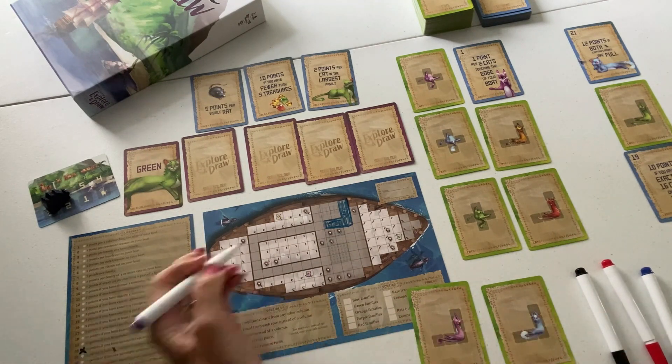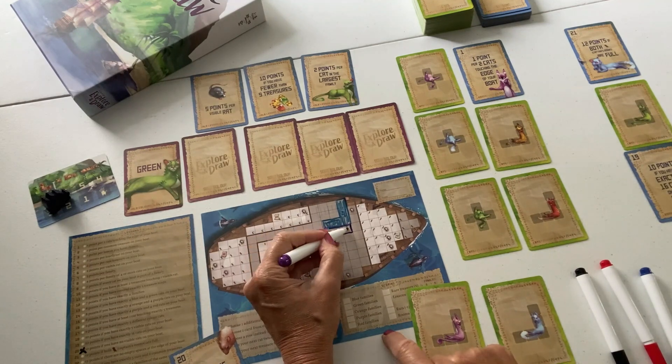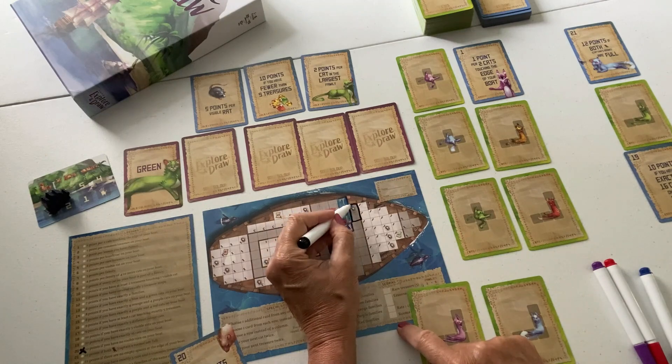In the solo game, you compete against an Atoma player, striving to complete your goals for the most points while at the same time not creating points for that player, who will win if they gain more. Lots of fun fitting challenging shaped cats onto your boat. I just love it. So there you have my top five Flippin' Rites. Thanks for watching!